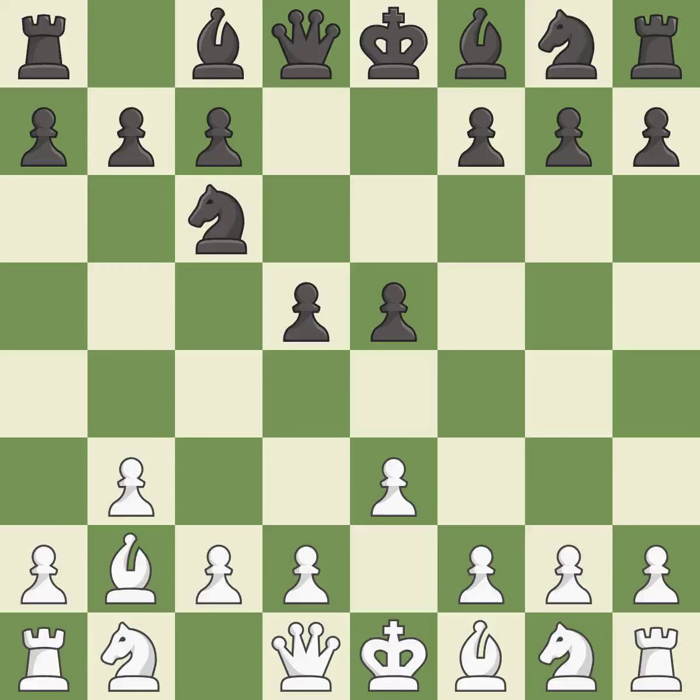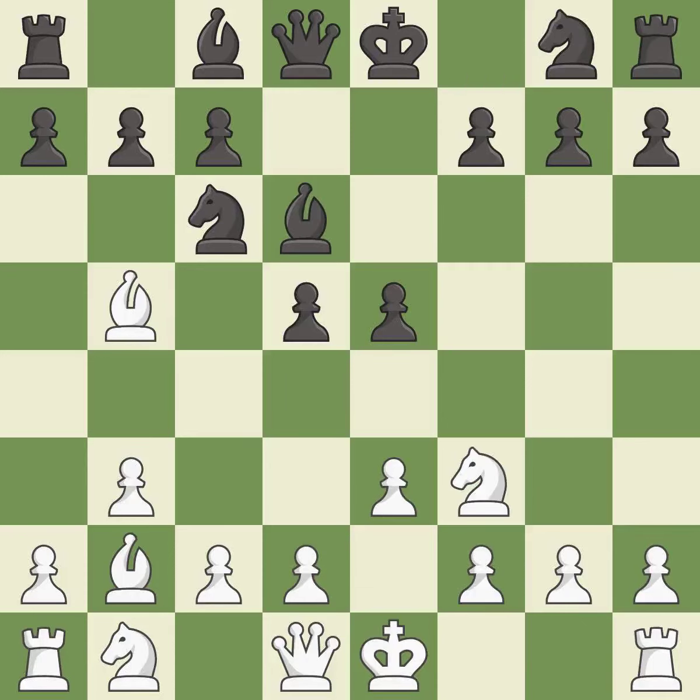The bishop is ready to be developed to an active square. This pins a knight to the king. This defends the attacked pawn. This activates a knight by developing it off of its starting square — it is the last book move. This defends a vulnerable pawn by pinning one of its attackers.